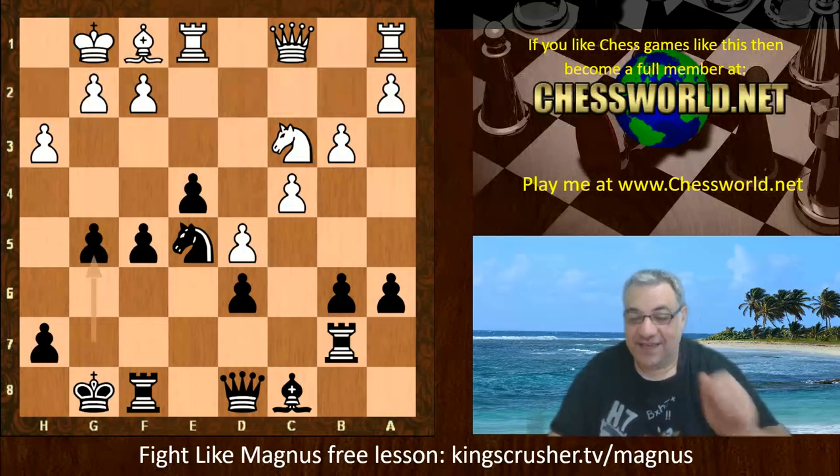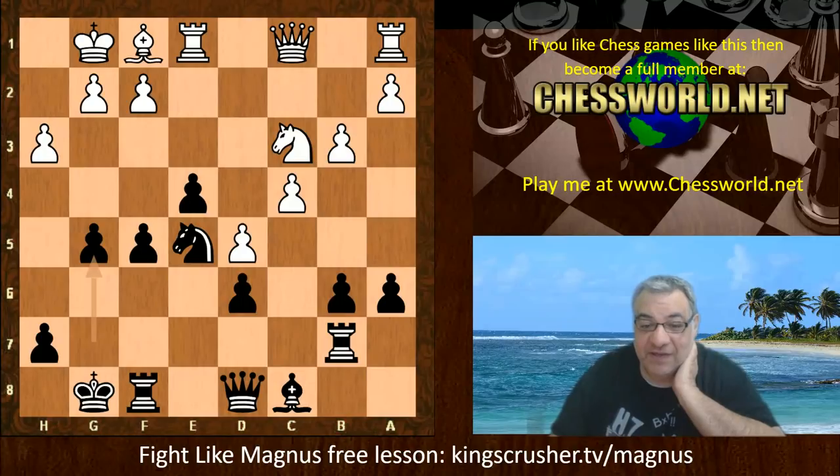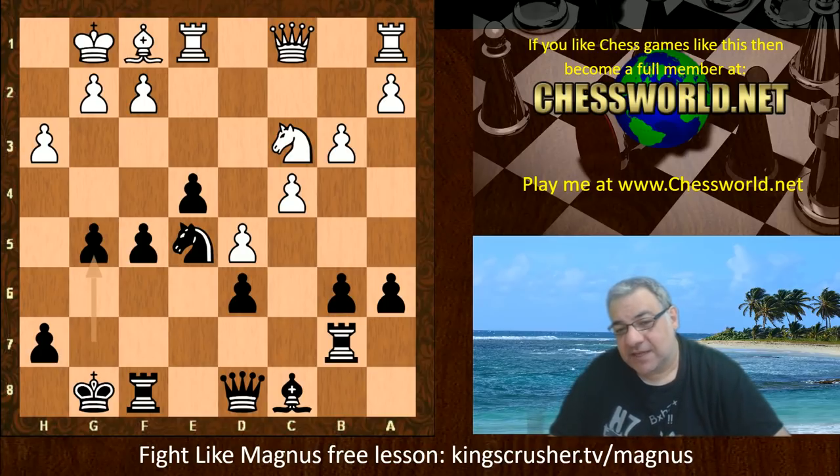g5! It seems actually quite justifiable here. Usually one wouldn't be keen to move pawns near one's king, but how is black being punished for this? It has a real upside — this rook can go to g7.